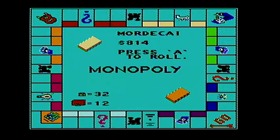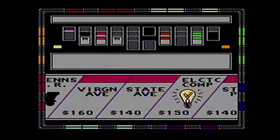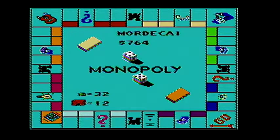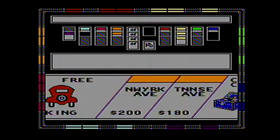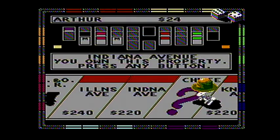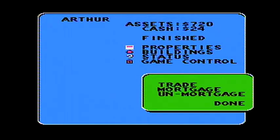One block, two block and a three instead. He just mortgaged New York Avenue, so I pay him nothing. I just saved sixteen dollars by doing that.